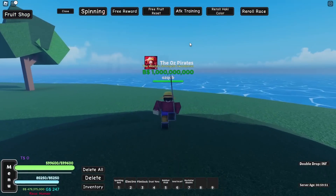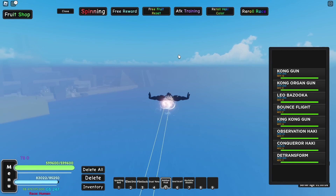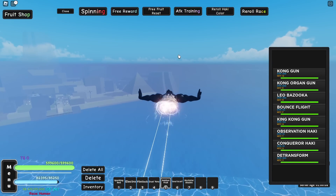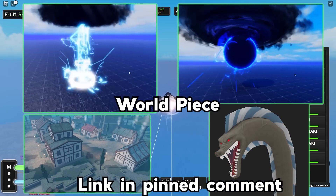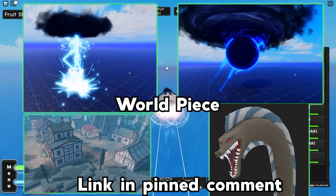The Poneglyph has just spawned at Punk Hazard, so let's fly there. We do need 2 Poneglyphs to go to the 3rd Sea and unlock the King of Hell's sword style. By the way, if you want to join the Discord server for my new Roblox One Piece game called World Piece, check the link in the description and the pinned comment for tester giveaway, sneaks, and much more.